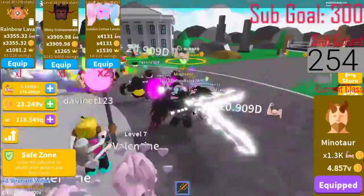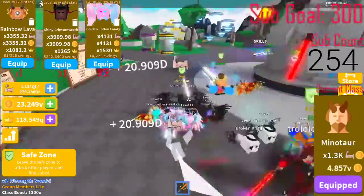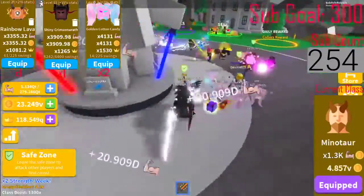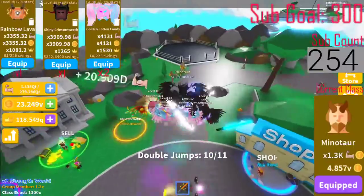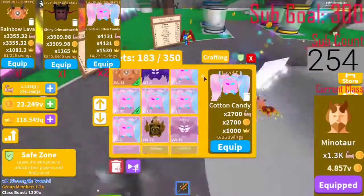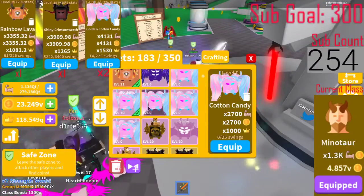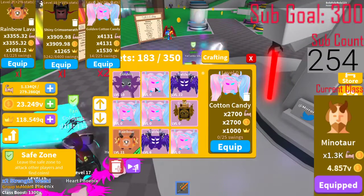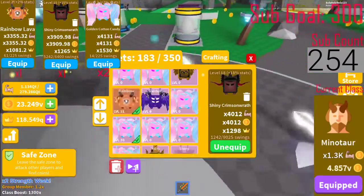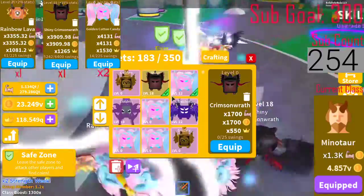Hey guys, welcome back to another video - we are using our mic today. We've still been grinding this update: we've got two golden cotton candies, seven normals, and one shiny crimson wraith. We're about to get another one in six more.